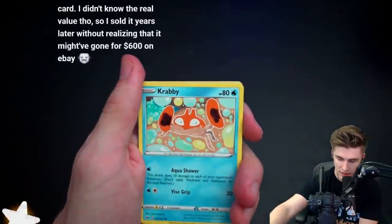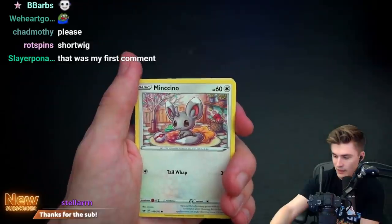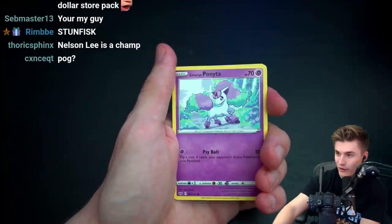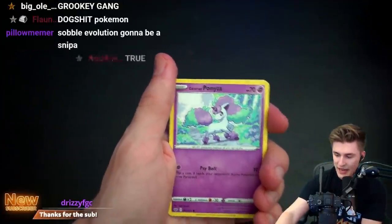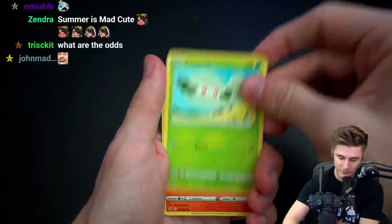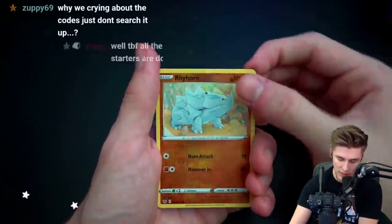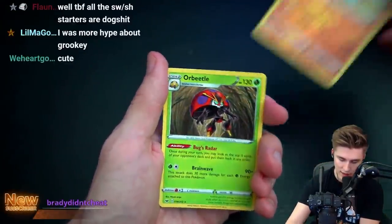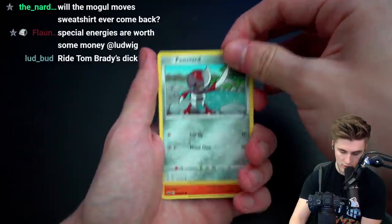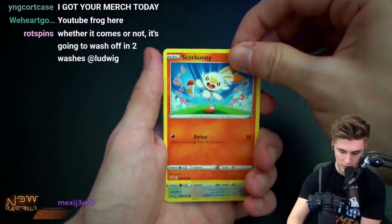Stunfisk. Hey, remember when everyone was hyped about Sobble and then they saw the evolutions? It was like the biggest disappointment anyone's ever had, ever. It was like Y2K — the same level of hype. Galarian Ponyta! Hi. Scorbunny — Scorbunny, sick! Reverse holo Ryhorn, and probably something lame. Yeah, or Orbeetle — very lame. But reverse holo anything gen one gets my dick hard. It's not bad, Scorbunny. This pack's kind of dog shit.